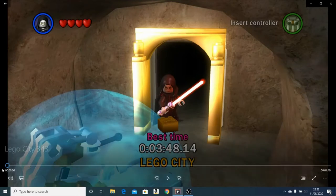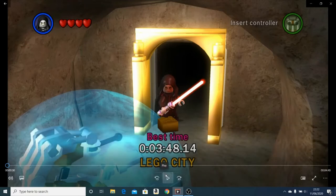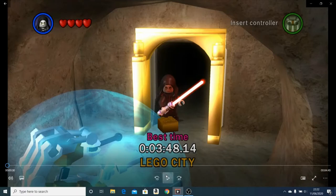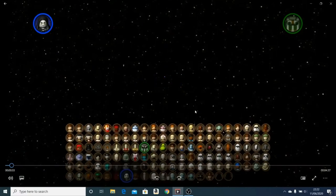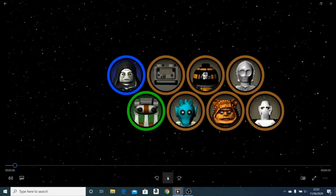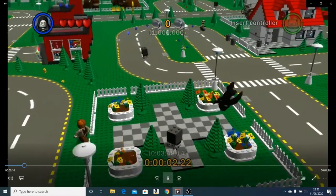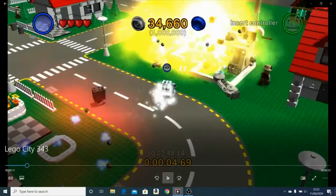Let's get into the run — this is the world record at 3:43. For character selection, you want a Force user and a Droideka. The Force user is player one — pick your favorite, it can be any of them; I like using the Emperor, but it could be any character or even a custom. The Droideka should be player two.